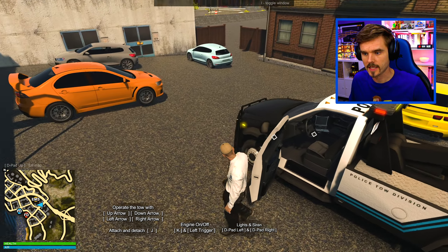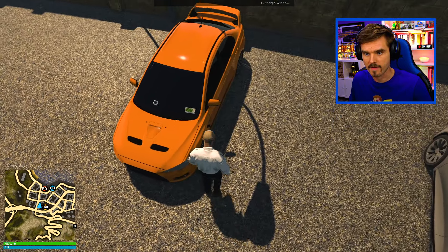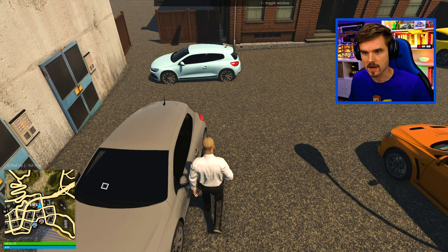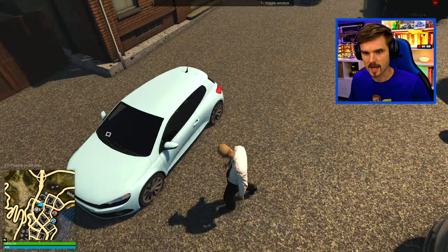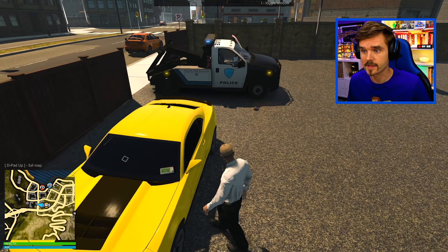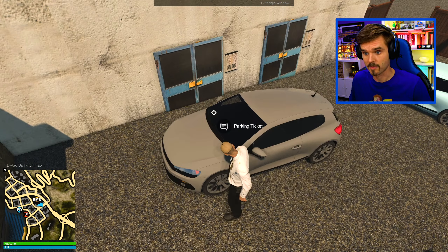Let's go take a look — first of all, who is it that we are going to be towing? Not this guy — this guy appears to have a residential permit. Oh, here we go, this is our offender right here — he does not have a permit. And what about this guy? He does not have a permit either. So actually two cars with no permit, and then this guy over here has a permit. We can only take one, so we're probably gonna take the blue one.